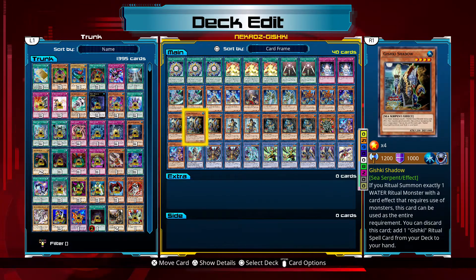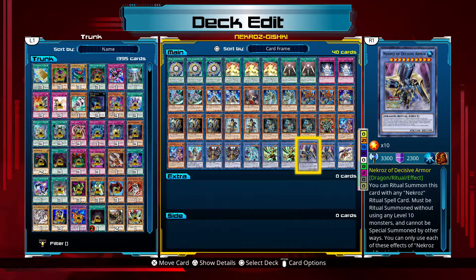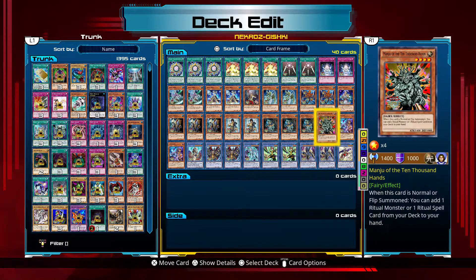Basically, the goal of this deck is to get Zogigas and Decisive Armor out and have Tsukuyomi in hand. This is something I made up called the Tsukuyomi Lock. It is great. Everyone knows Tsukuyomi — you put her out on the field, she flips a card face down, and at the end phase she goes right back into your hand. Probably one of my favorite artworks, one of my favorite cards of all time. I use her in so many decks at one point, but now she's here for this build.